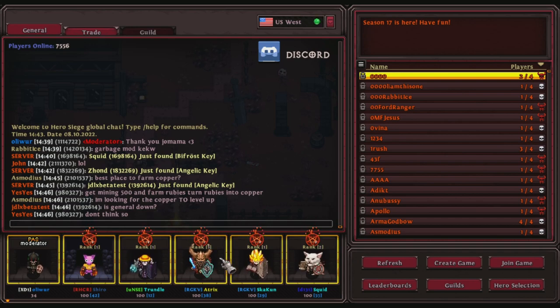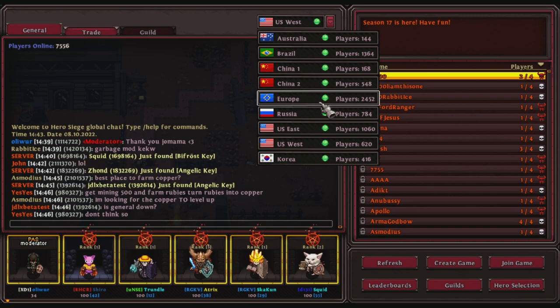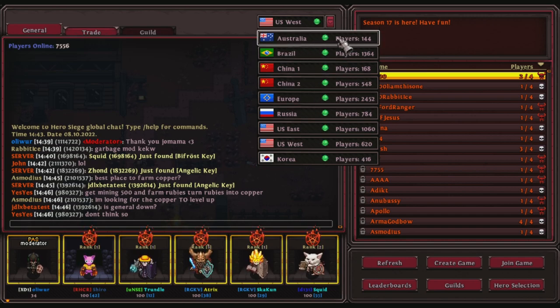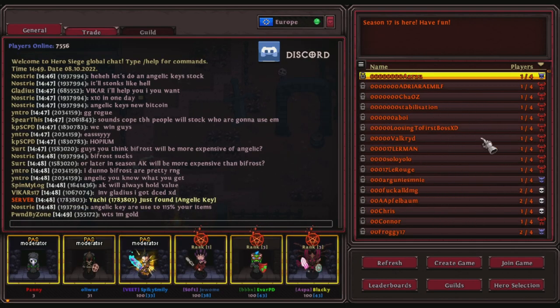There's a region swap option — every single one of these is its own server. I'm from the west, so I play on the west server. But if you're from Europe, Australia, Brazil, China, Russia, or Korea, you might want to change your region for a better connection. Everyone has their own chat per region as well — if you type something in US West and then switch to Europe, the chat and the whole lobby are completely different and not connected in any way.